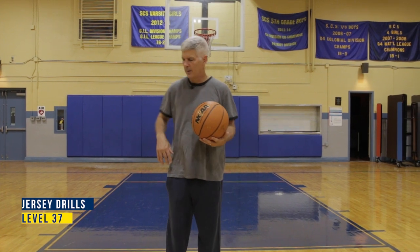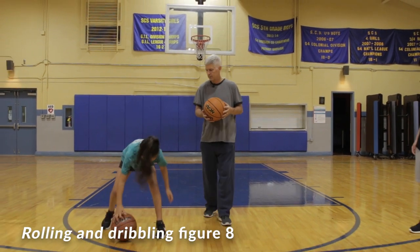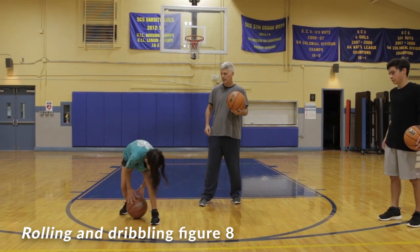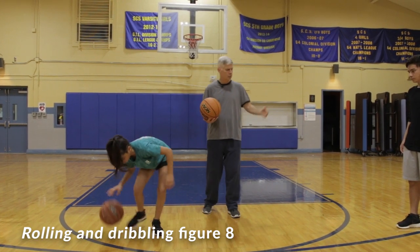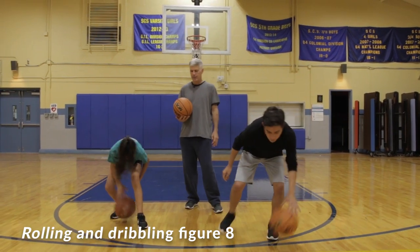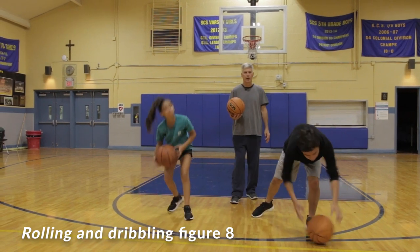Level 37: let's do a figure eight — start with a rolling figure eight, making the number eight going in and out, nice and easy, then a little bit faster. Then start dribbling the figure eight. No hurry. That's level 37.